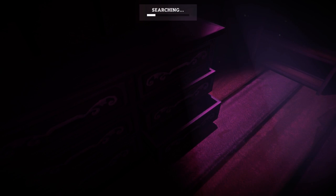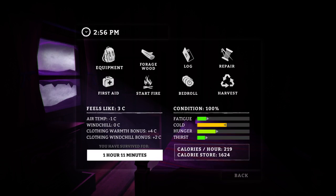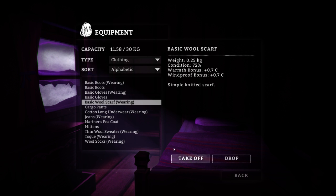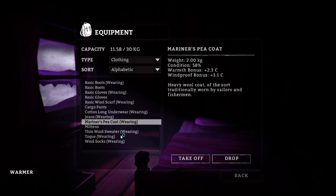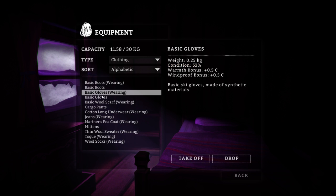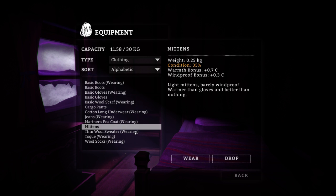Basic boots — not bad. I should look at my gear and check my clothing to see if we can improve our condition. The Mariner's Peacoat — yeah, probably going to want to throw that on right now. That's actually a really nice warmth bonus, so that feels good. The mittens are actually better than the basic gloves for warmth by about 0.2 degrees Celsius.